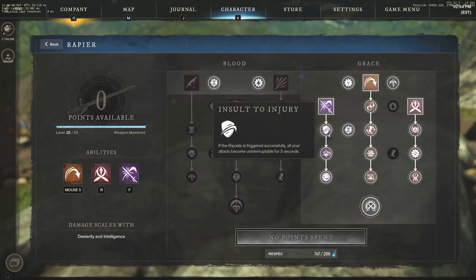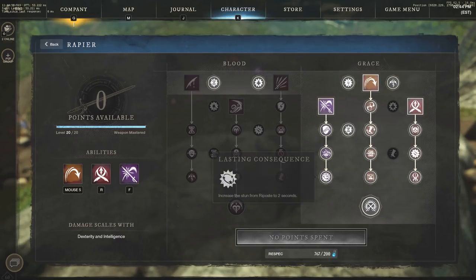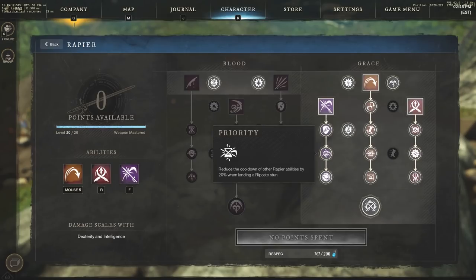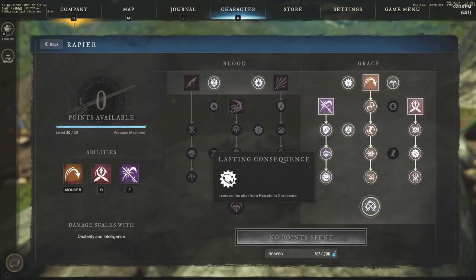Then we take everything on the repost side, which is going to make your repost so much stronger. The first perk: if repost is triggered successfully, all your attacks become uninterruptible for 3 seconds. We also have priority — reducing the cooldown of other rapier abilities by 20% when landing a repost stun — and the stun from repost is increased to 2 seconds. This is huge because it lets you get behind your opponent and land a heavy backstab doing insane damage.